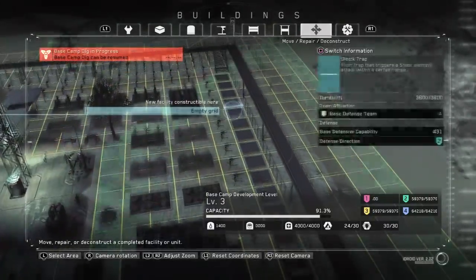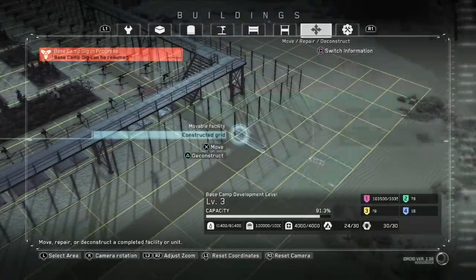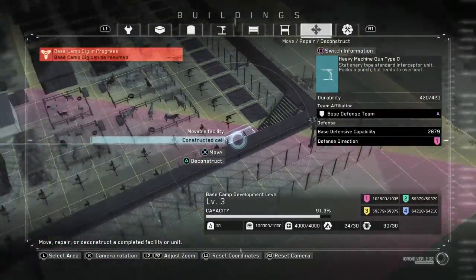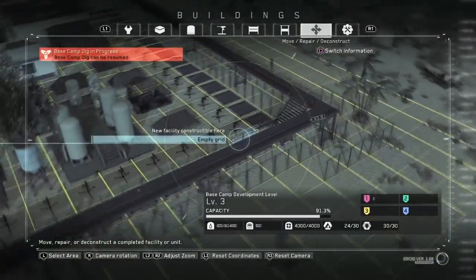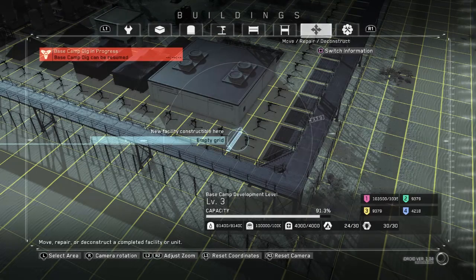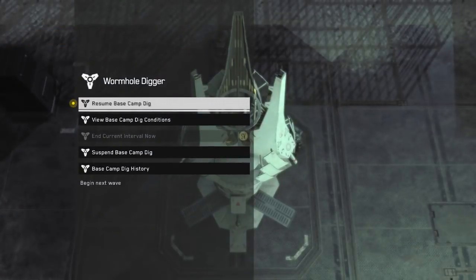Let me show a quick example of what my current base looks like. Previously the strategy was one long row of shock traps and another row of automated turrets behind it — no fences. My new method easily outdoes the old one and is much easier to maintain. I'm going to go ahead and complete this base dig five so you can see how much I need to repair each time.